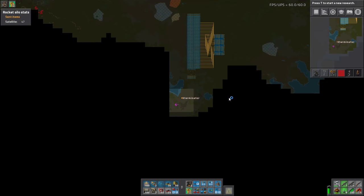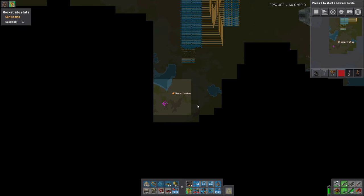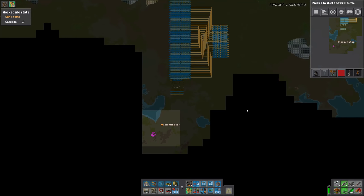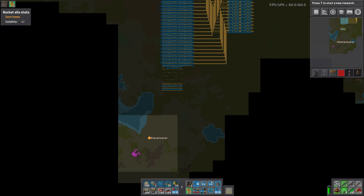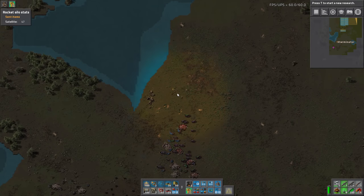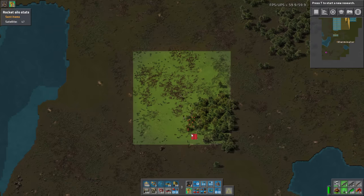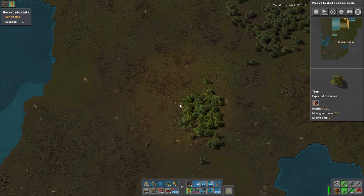I'm not really sure where we want to put the oil because red circuits are going to need plastic, and we need to do batteries as well. We could do it somewhere over here - it needs to be by water - or it could go over here depending how long the steel is. We need I think about 7.1 belts of steel, which is a really annoying amount because if it's 7.1 and I only do seven smelters it's going to be off and throw everything else off.